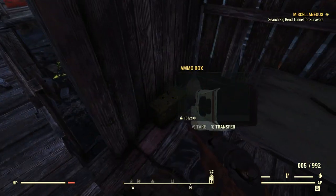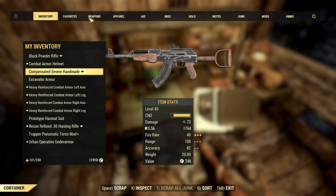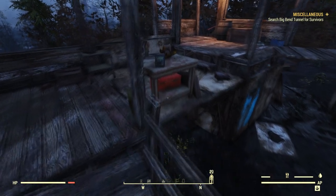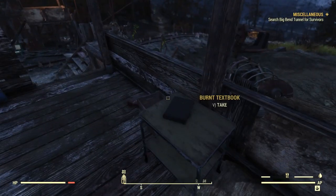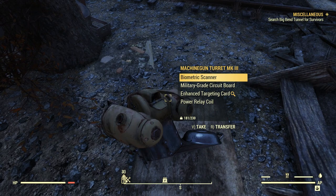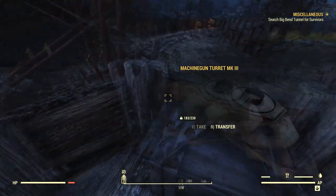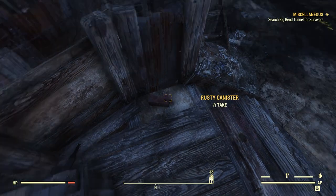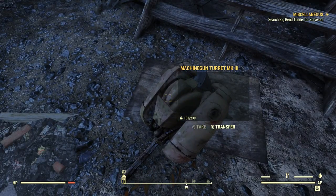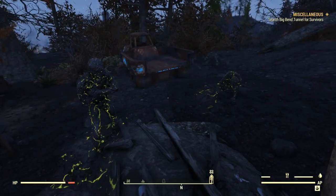I walked right past that stinking table — I didn't even see that stuff. Let's keep checking this place out. Some stairs here — we go down here. Machine gun turret — well, there was a machine gun turret here once upon a time. I didn't take it out, somebody did. You can only loot the things that you take out yourself, right? So I must have taken that out without realizing it.